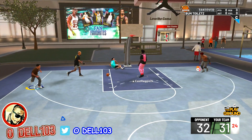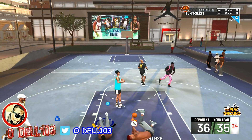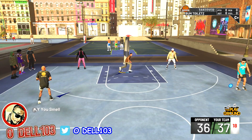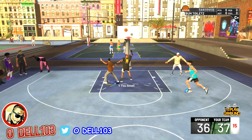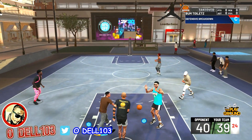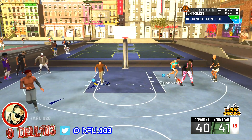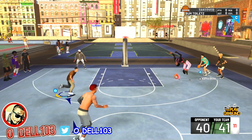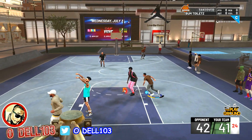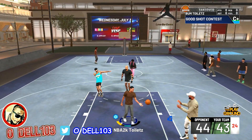Smaller players can equip 'giant slayer' to help score at the rim amongst the trees. It looks like they split up the posterizer badge into multiple badges. You'll also be able to see a percentage on shot contests, showing shot quality. There's also a 'quick first step' badge confirmed, which should work well out of triple threat.